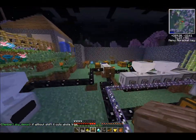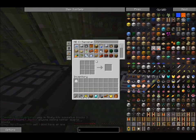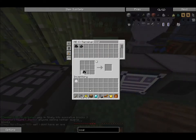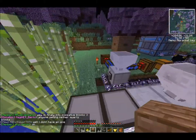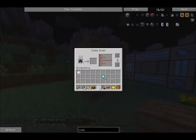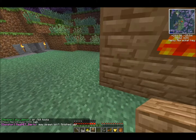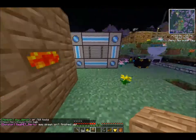Now I'm going to grab a stack of coal and just pop it in there. What's going to wind up happening is every three minutes or so it's actually going to take one of these coal and convert it into coke coal. Three minutes is a long time, and if I need hundreds of these, probably a good idea would be to build a couple more ovens.